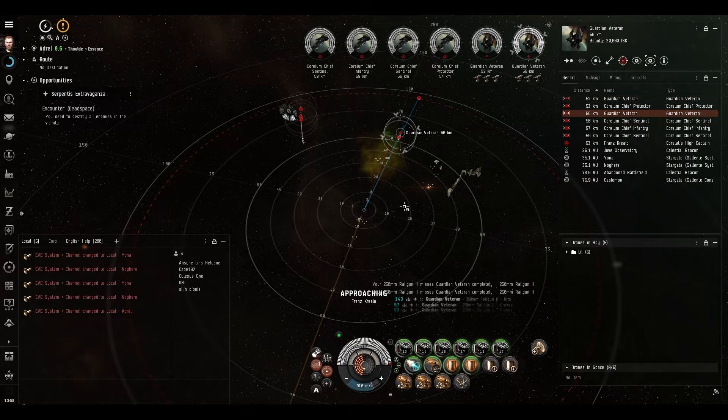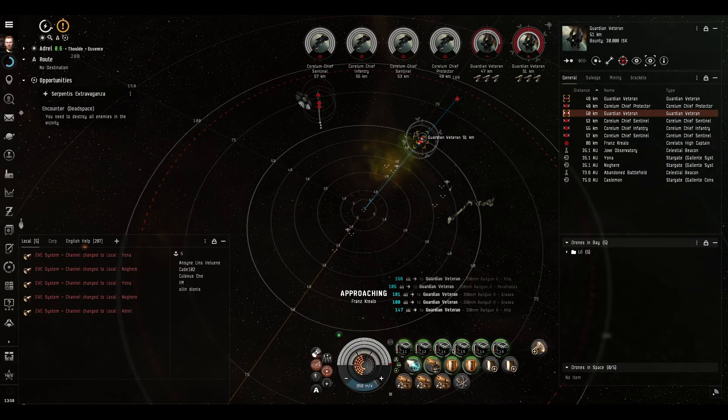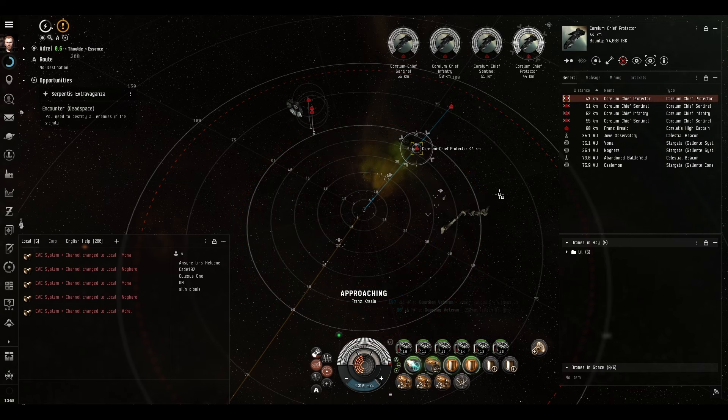So we'll put three guns on each of the frigates, who were pretty much directly approaching, so we should hit them fine. Once the range shortens, at least. As soon as we got between optimal and falloff, we just absolutely annihilated them.